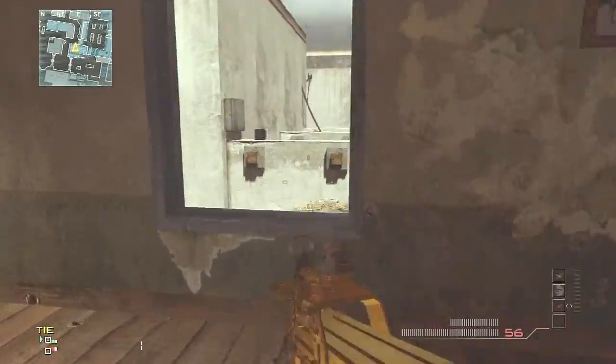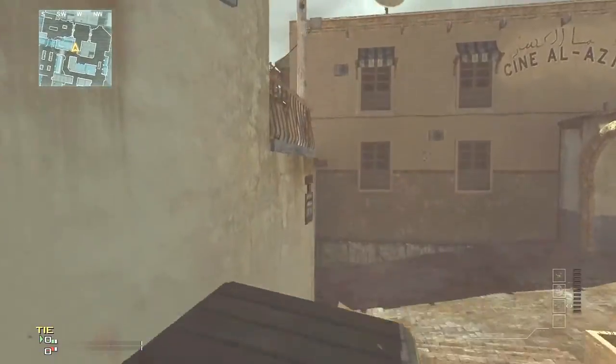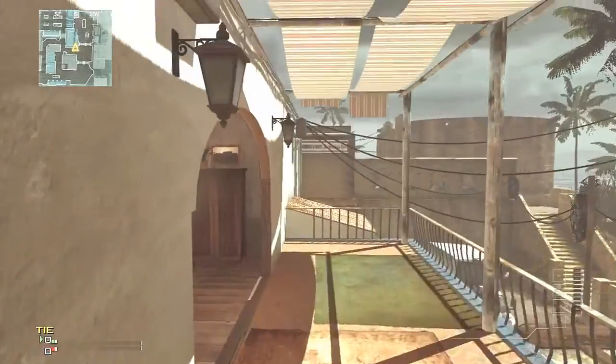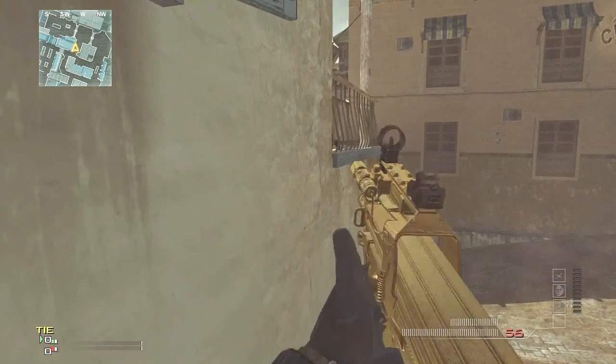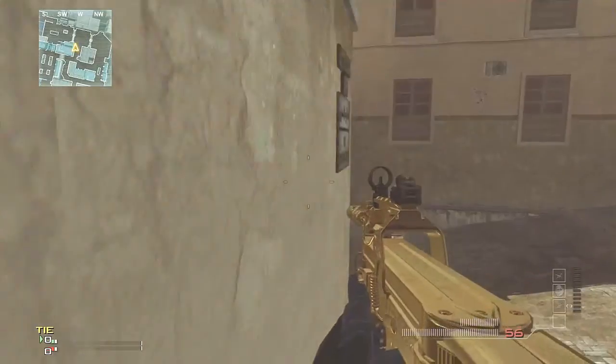So that's pretty much it guys. This is a very effective way and I really hope it helps you out in your endeavors. There's one more way you can do this — you hug the wall and jump on the little ledge thing, but I'm not exactly sure how you do it. My friends have done it before, but I unfortunately cannot do it, so I can't show it to you guys.